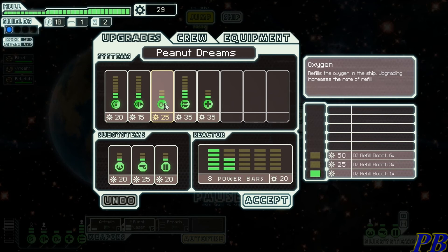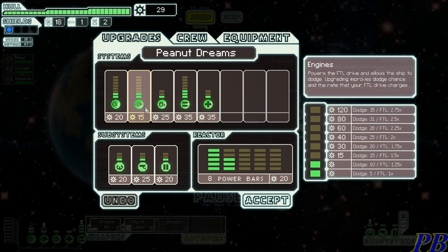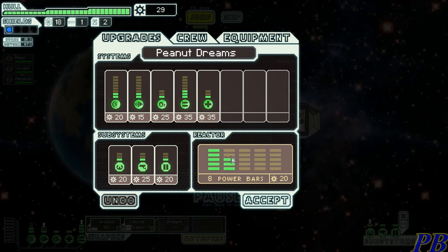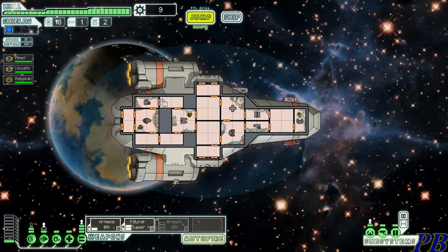Upgrading oxygen makes refill faster; upgrading the med bay lets you heal faster. Upgrading the engine lets you dodge better and jump faster. Piloting upgrades add autopilot for some evasion even without a pilot. For 25 scrap you can reveal ship interiors. Door system upgrades add blast doors to impede fire spread and intruder movement. We'll go ahead and upgrade the reactor and continue on our way.